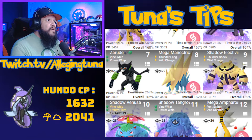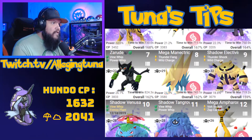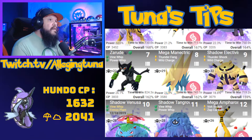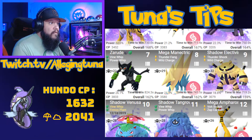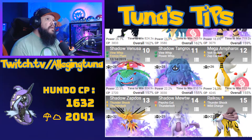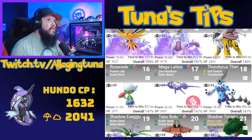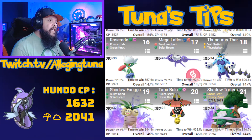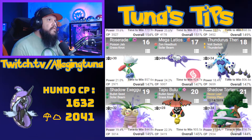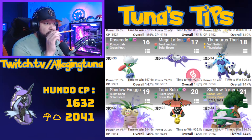Some Electric stuff you could bring would be Zekrom, Electivire, Shadow Electivire, Shadow Raikou, even Magnezone shadows. Zarude being the first non-shadow, non-mega legendary-tier option up there as well. More shadows, more Electric types — Venusaur, Tangrowth, Ampharos.